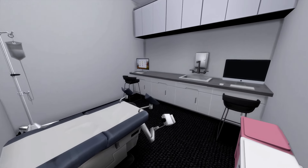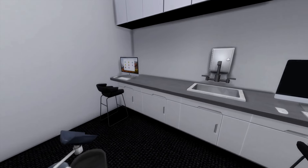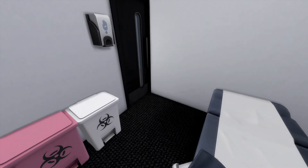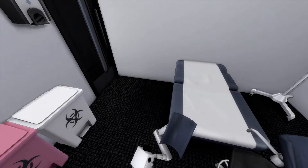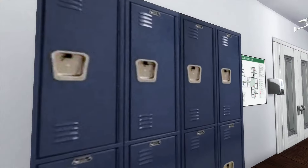They're normally coming here for either an ultrasound or to be seen by a doctor, so I don't have too many in this area. Then you have your pap smear room — this is where they come and get their physicals done, getting checked to make sure everything's okay. It's just this in here, not too much going on in this room.